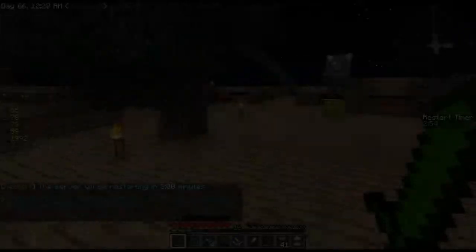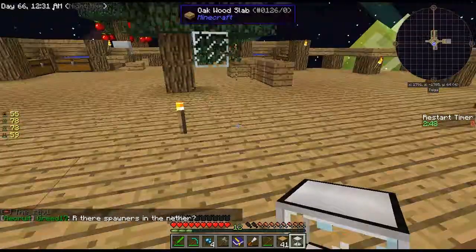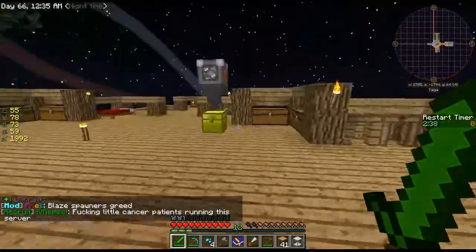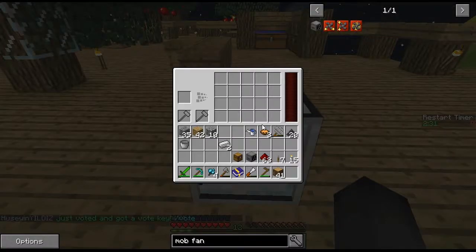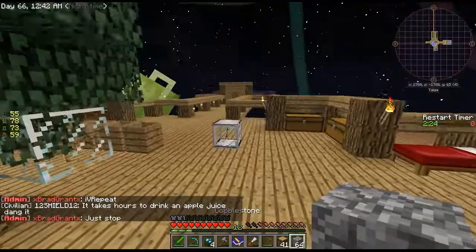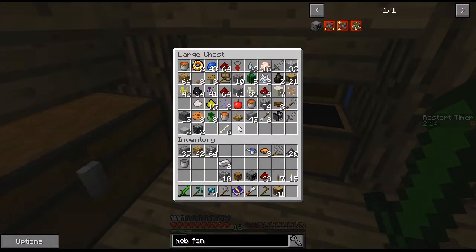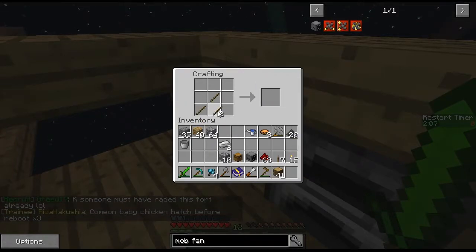So I got a couple of the things we need for the mob farm and also for this auto hammer. It was kind of hard to make — three diamonds or two diamonds and some iron. I'm almost out of iron so I'll get more in a bit, but let's check this out. I'm curious — I have no idea how this works. I'm assuming we need to make a hammer, so let's just make an iron one. I have two iron on me, that's like the last of our iron.